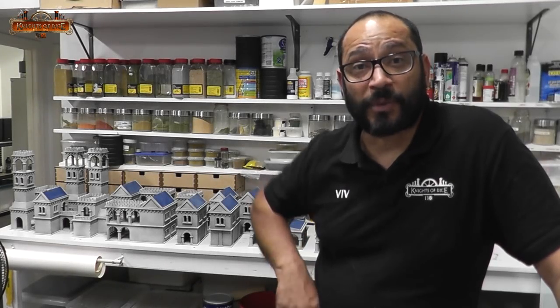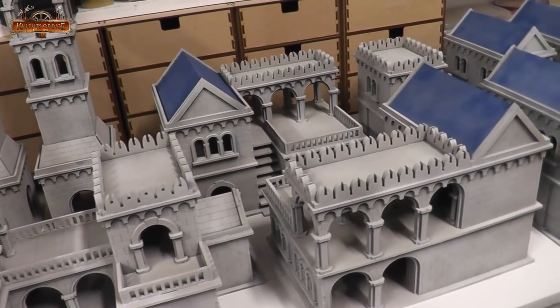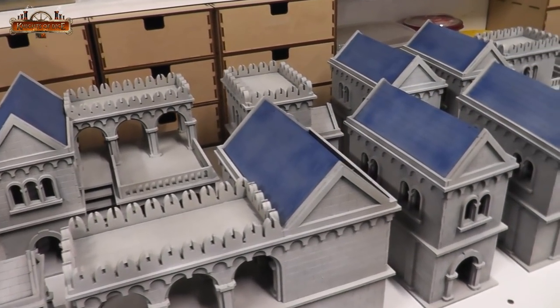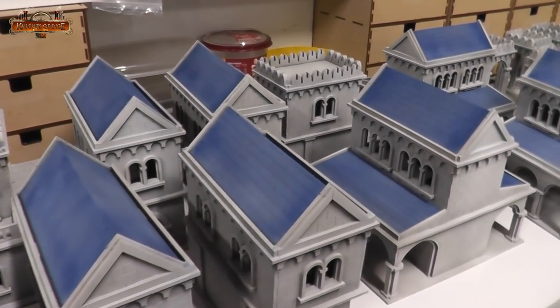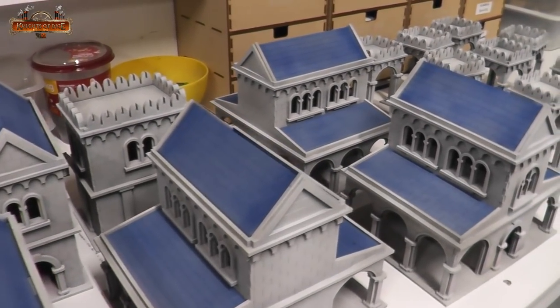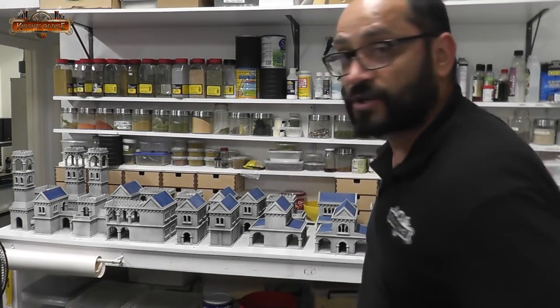I'm done. I took about an hour's break and started again at about 5am — it's just gone past 6. I've masked off and sprayed all the roofs blue. There's not much else I can do now because this MTN94 paint — it's a graffiti paint, street art paint — is incredibly sticky. It needs proper time to dry before I can put washes and oils on it. My original plan to do all of this in 24 hours was, well... But it's looking pretty good. Some washes and weathering will finish this off.